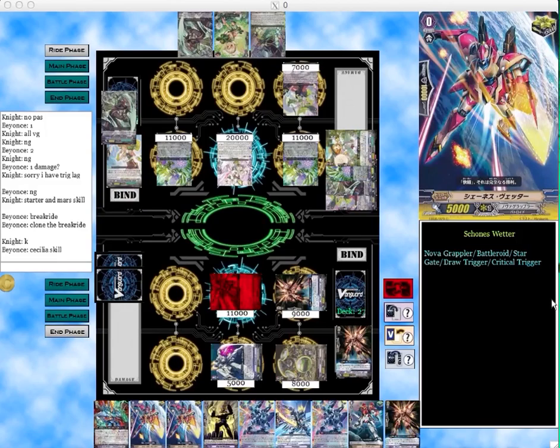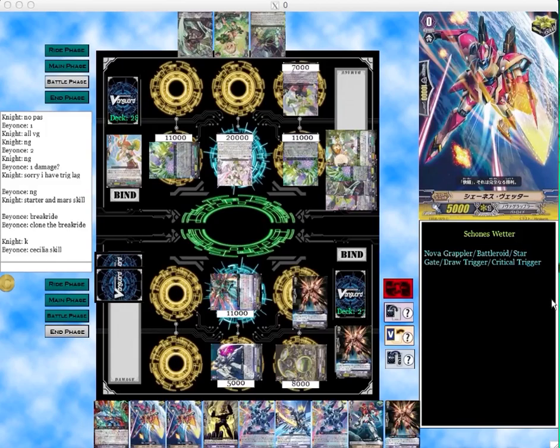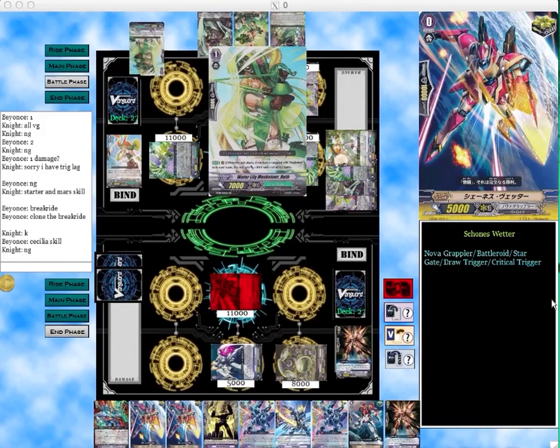He calls a grade 1 Musketeer that Counter Blasts 1 and sacs a Musketeer in the field to search your top 4 cards. He doesn't have any other Musketeers in the field to sac, so he can't — that's one minus to playing a non-Musketeer break ride: you can't sac him to get the searching going. I do let him tank Mars Kruger since I already have another copy. If he gets a critical I'll guard — I have enough guard to do that. If not, I'll just let it go through and save my guard for later.